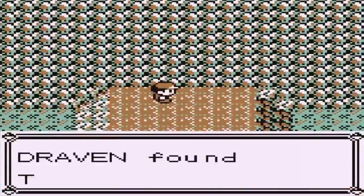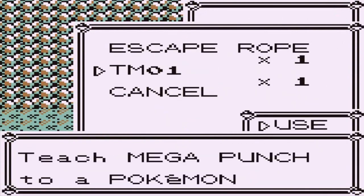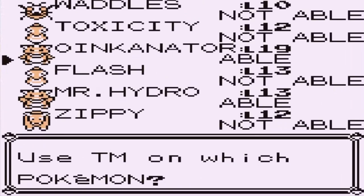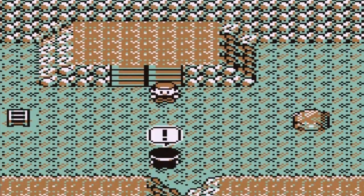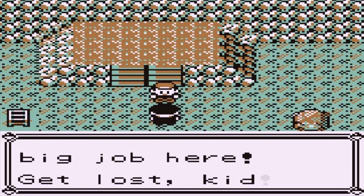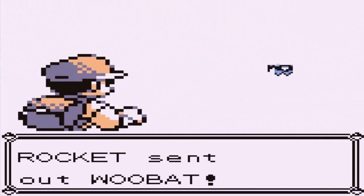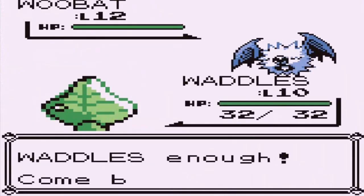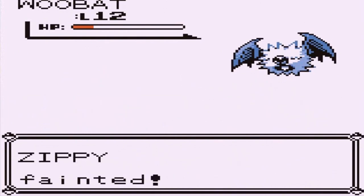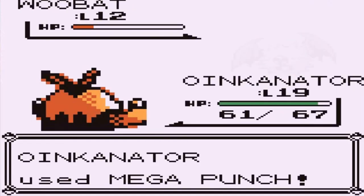We've got another Team Rocket member waiting for us. We found ourselves a TM01 which would be Mega Punch — yes, I was right. Oinkinator can learn that, Mr. Hydro can't, so let's give it to Oinkinator just so I can have an extra move. Here we go against another Team Rocket member going out with a Woobat. Let's go with Zippy and use Thundershock — that's another Pokemon down. Now Oinkinator, luckily we have that Mega Punch, and that right there takes care of the next Woobat. Waddles grows to level 11.